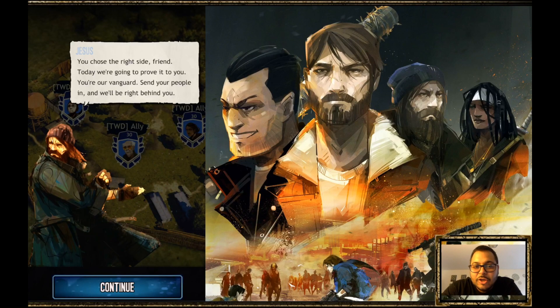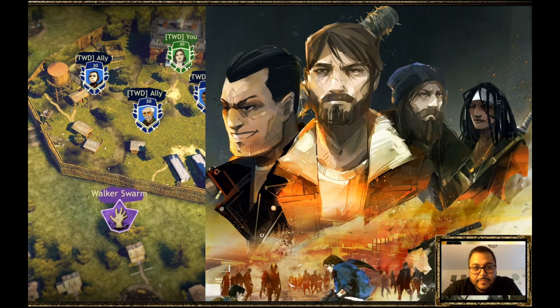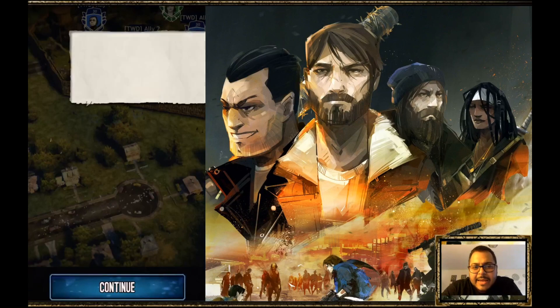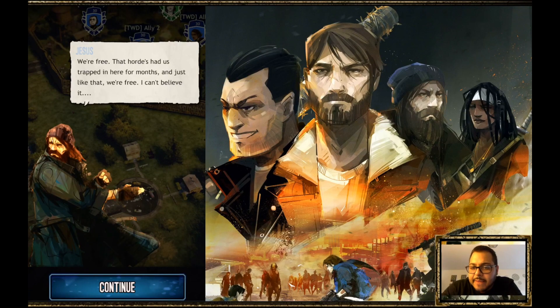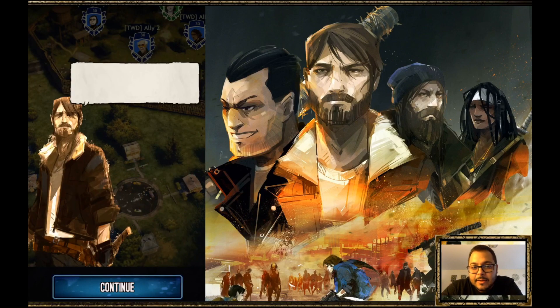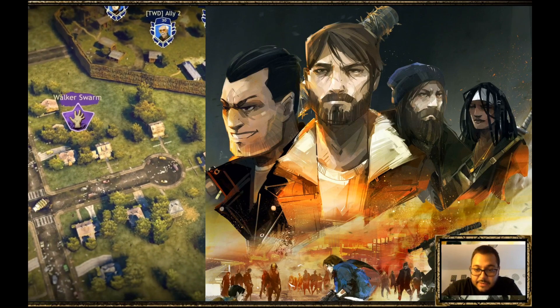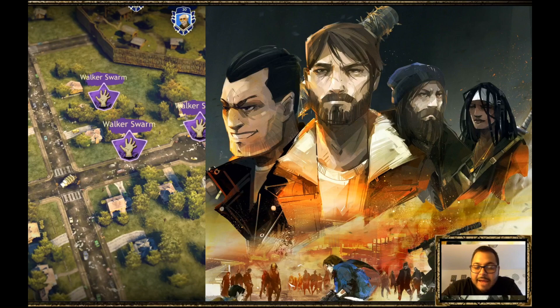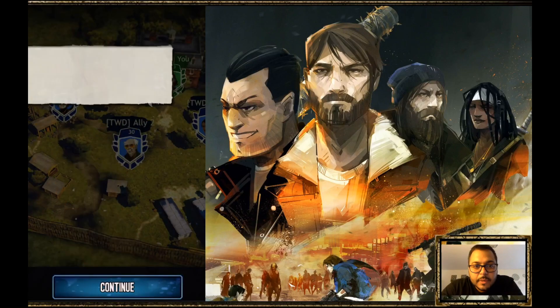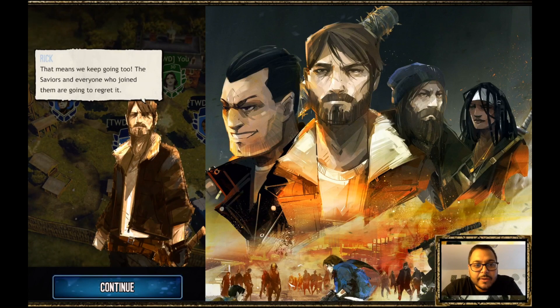The game starts off with a storyline which includes actual characters that you can relate to from the show — it's awesome. As far as gameplay, it reminds me a lot of Game of War and that Final Fantasy 15 game that released on mobile. The key difference is that this one has an actual storyline tied in, featuring Walking Dead series characters which we love. We see Michonne, we got Rick, and the storyline is really good.